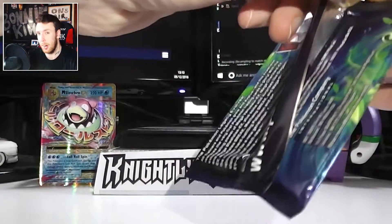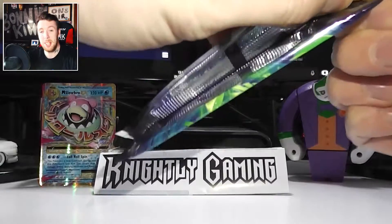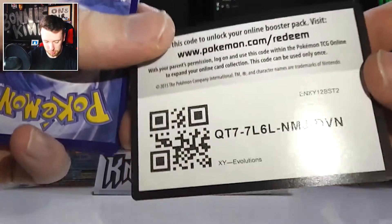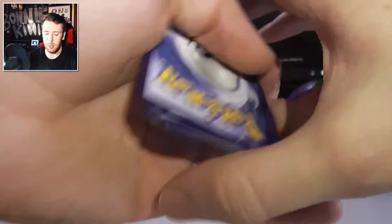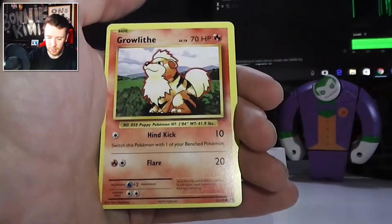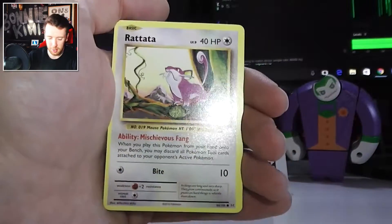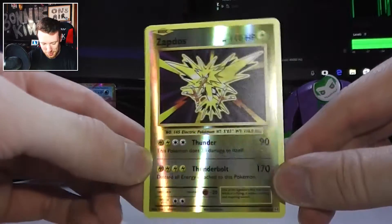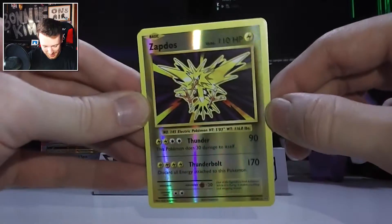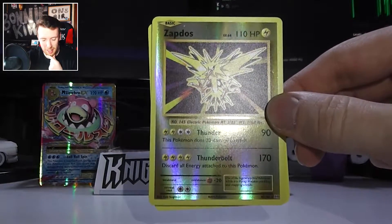Venusaur only produced a regular rare in the last packet — I said it fine that time. This one's really tough to open as well. One, two, three. Trainer Potion, Trainer Venusaur Spirit Link, Trainer Full Heal — three Trainers in a row, wow. Growlithe, Pikachu, Psychic Energy, Charmander. Reverse Holo Zapdos — that is awesome, man! That's a really cool pull. I've got the Holo Zapdos now and the Reverse Holo Zapdos. I don't actually have the non-foil version of Zapdos — if there even is one, I imagine there is, but I don't have it yet.